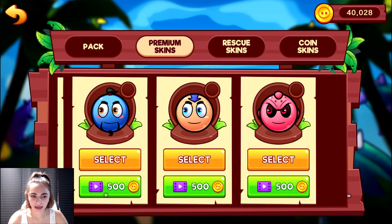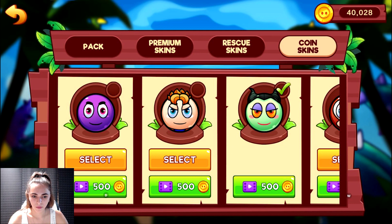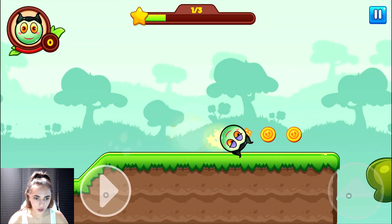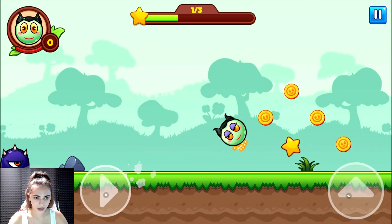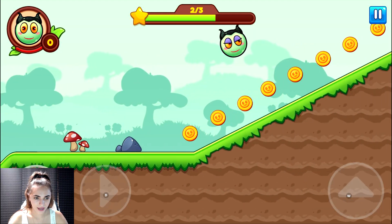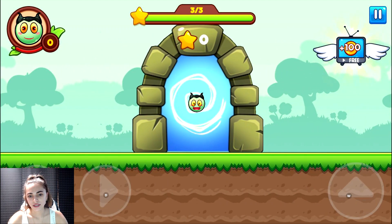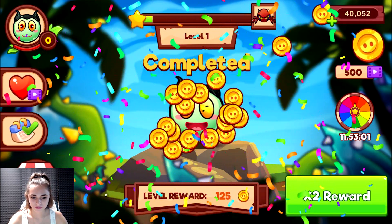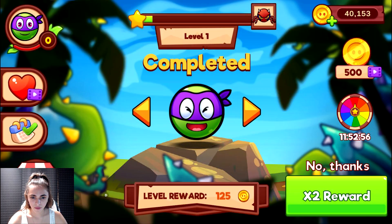Hi guys, today we'll play a game of Red Ball. Select ball, go go go, coin coin, carefully carefully. Star, okay, more coins, wow, teleport. Select ball, go go go.